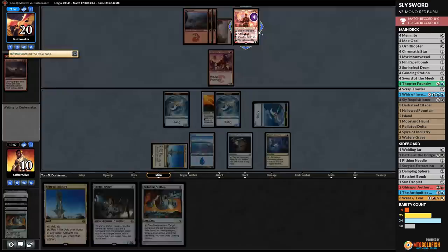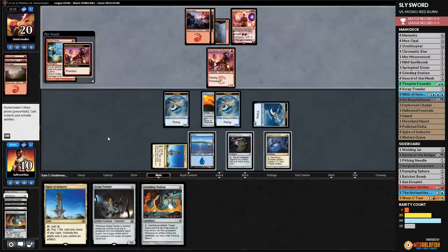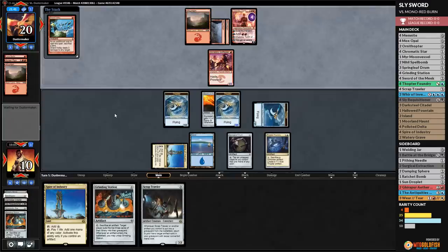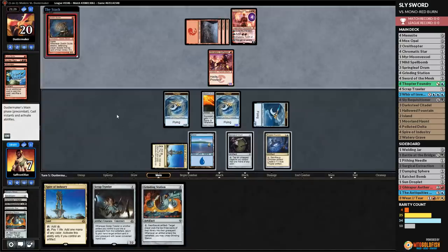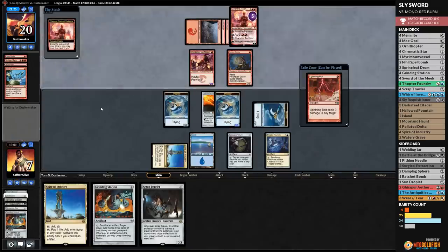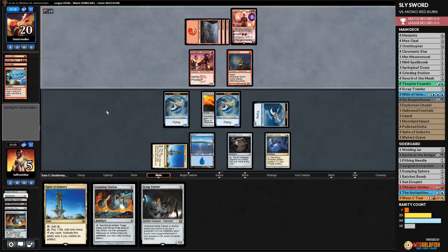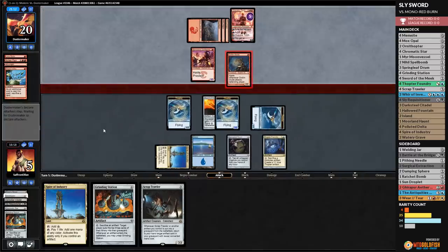Rift Bolt is suspended — that's fine. We want to kill Chandra. Opponent plays Shard Volley, we're down to 7. If we can get rid of Chandra, gaining four life a turn should be enough. Goblin Guide hits — dies to Thopter. Chandra finds a Bolt. Opponent favors the 2-damage mode; gets in, gets in. Goblin Guide gives us a land. We sac the Sword, make a Thopter, gain a life, and block.